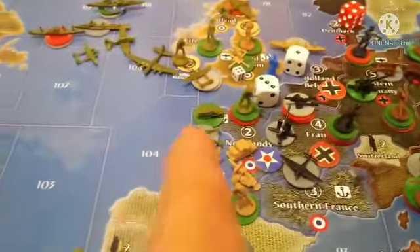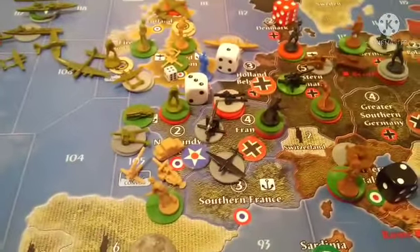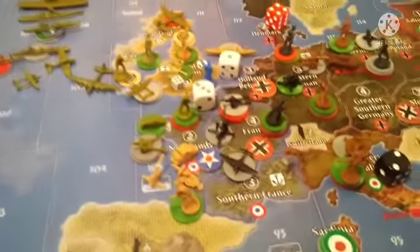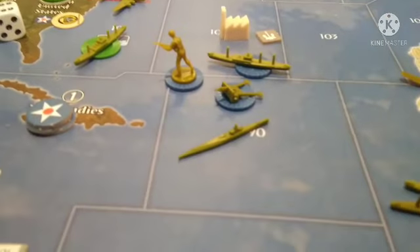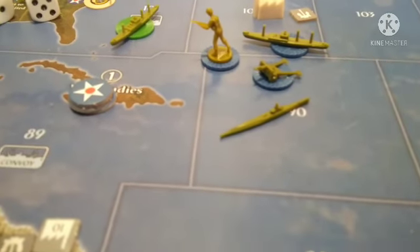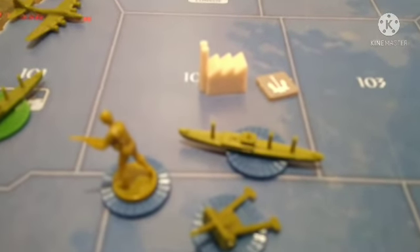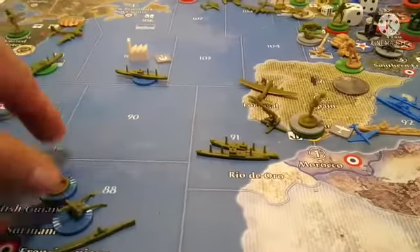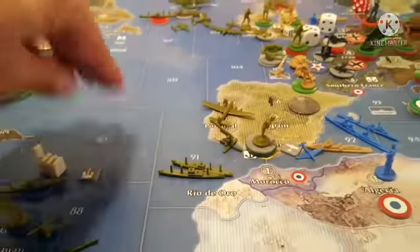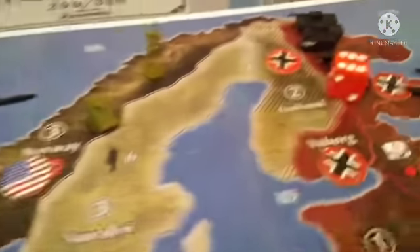The big deal is that I've landed American troops in Normandy and can produce out of the factory. So with our $76, we built three transports, three infantry, three artillery, one sub, one factory for Norway, and one naval base for Norway. And we have three attacks: one on Denmark, one on 125, and one on Karelia. Let's make our moves.